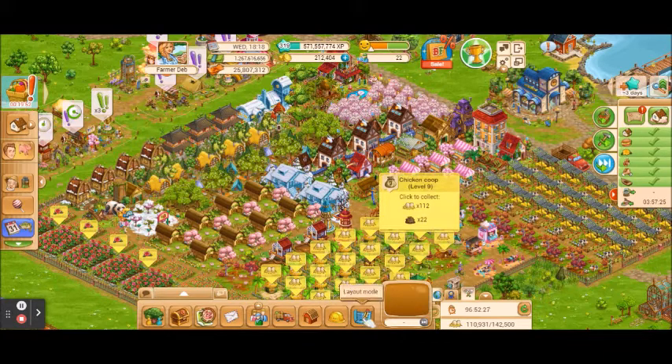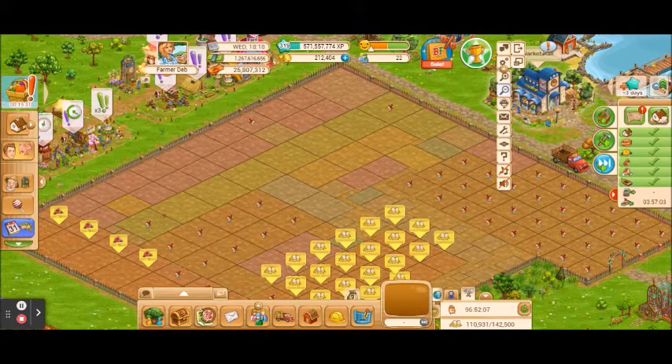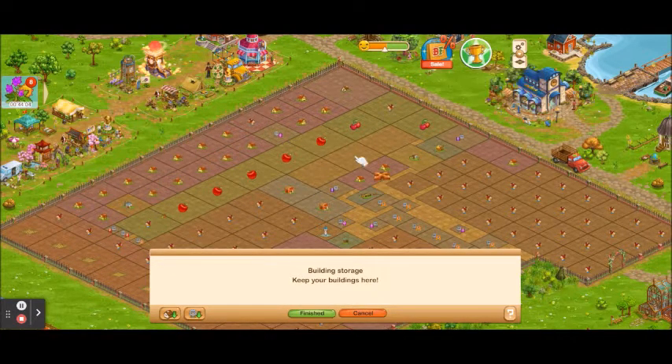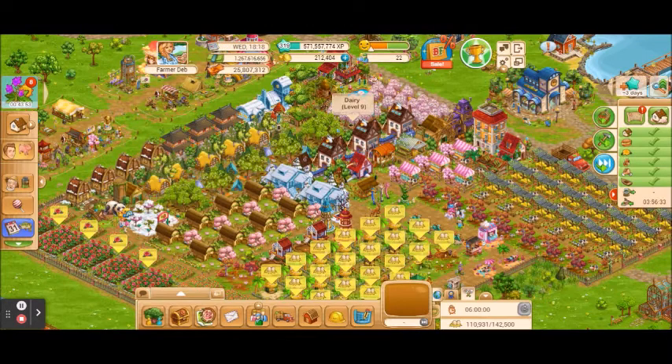The last thing on the main menu is layout mode, which works great with the outline view button. This is great if you are trying to maximize the space on your farm — it's really hard to see empty space when everything is in 3D, but if you click the outline view it puts everything in a flat aerial view where everything is just boxes, so you can figure out how to arrange them to get the most in a small space. Layout mode allows you to move things around without interfering with your game, giving you a little work area. If you click cancel, anything moved into that area will automatically go back to your farm. This is very helpful and we'll go into more detail on that in a separate video.